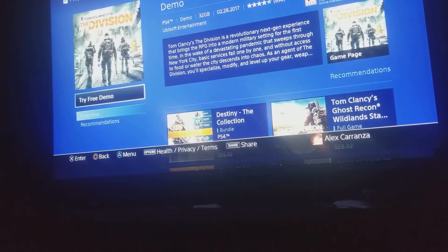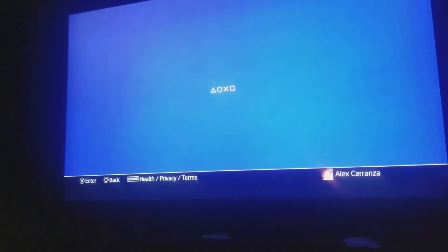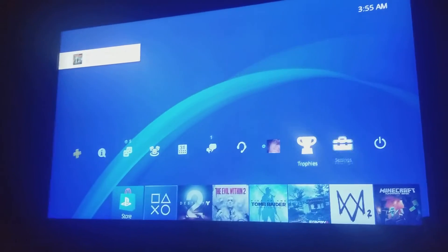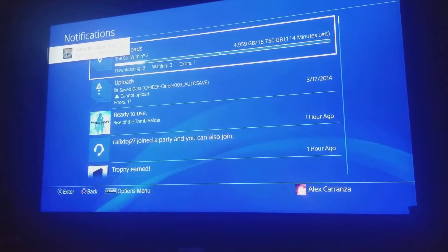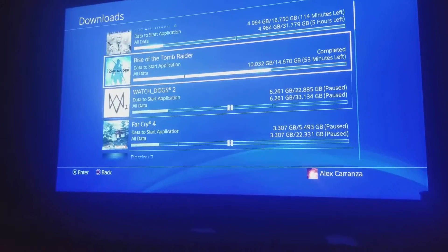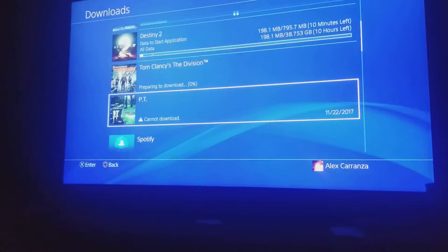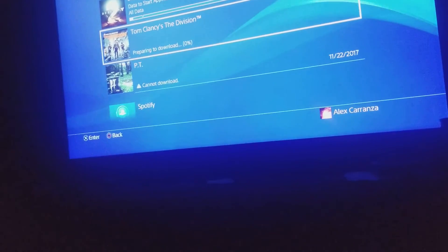Spam circle, then go to notifications. I'll do it right now. Okay, it's going to pop up. Go to notifications. Now it's going to be preparing to download. As soon as it says 'calculating,' hit cancel and delete.